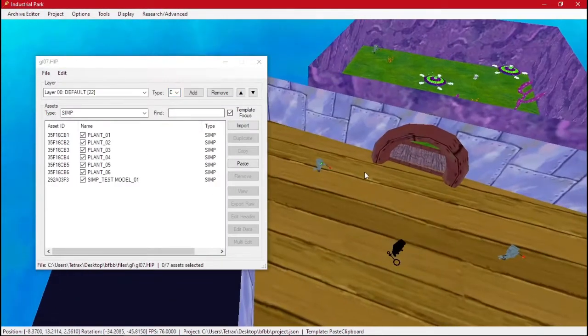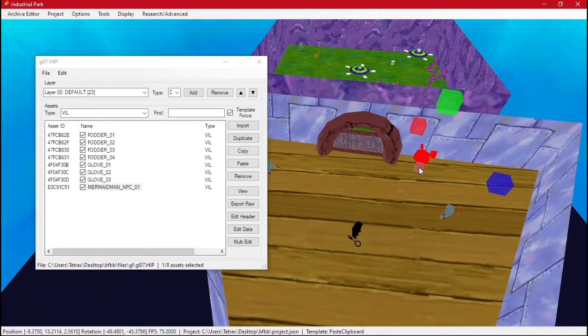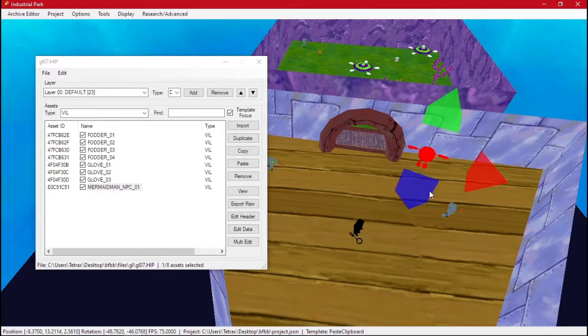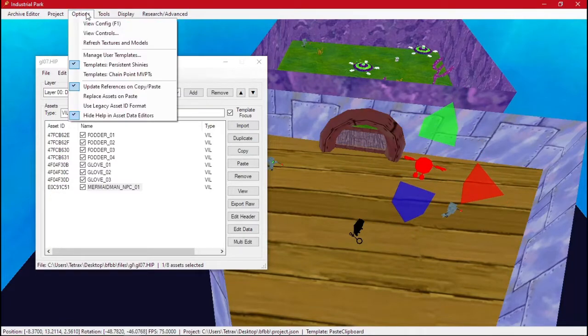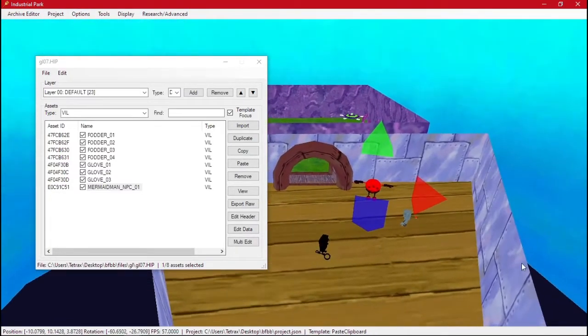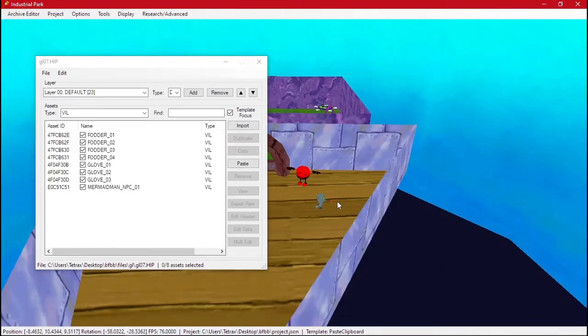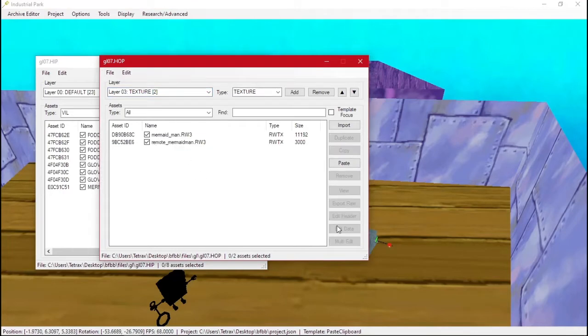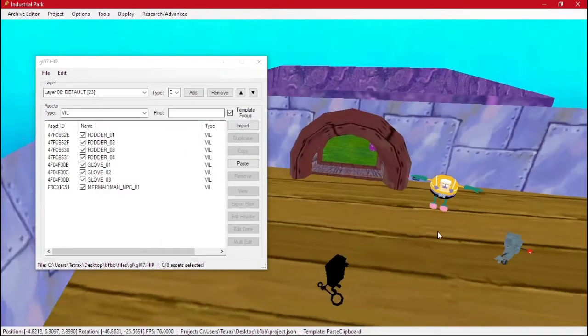Using paste clipboard, we can put him somewhere around here and make him look nice. Refresh and there he is. He's still selected, which is why he's red.